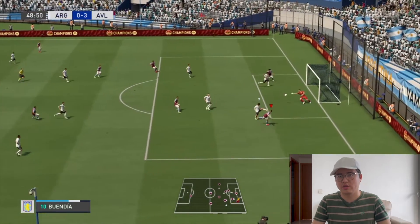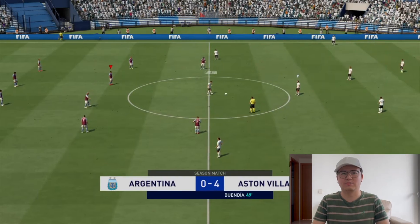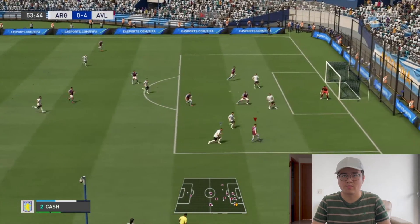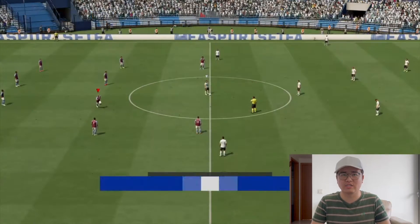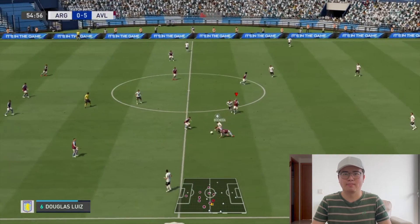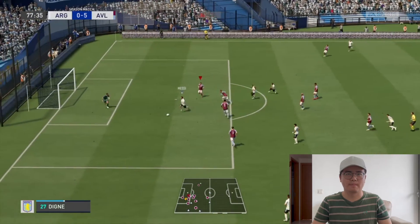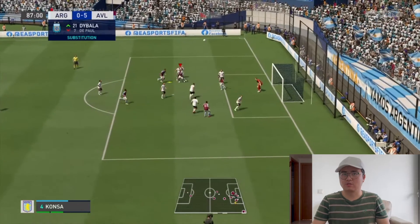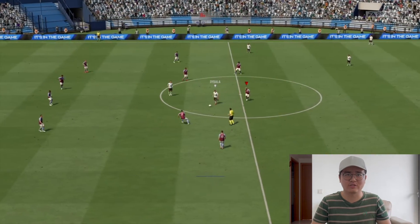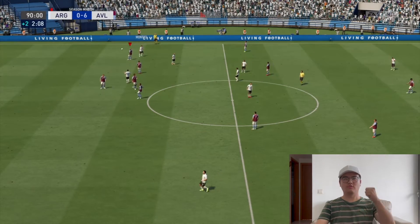Douglas Luis, Jacob Ramsey, Watkins, McGinn — Emiliano Buendia! 4-0! Villa have scored 4. Emiliano Buendia scored for the second time in this episode — he scored in the first game against Barcelona and scores again here. And Buendia — oh, that is a delightful volley from Buendia! 5-0, Villa against Argentina. Rodrigo Depao, what is he doing? Messi — can he pull one back? No, Douglas Luis. A good header — and the rebound caught in again — Luca Dini, player of the episode, 3 goals from left back!